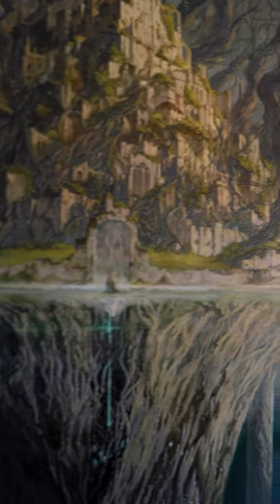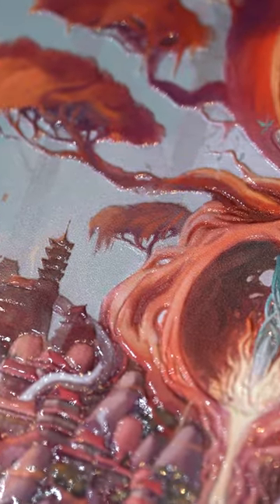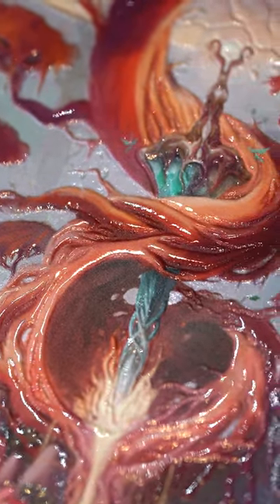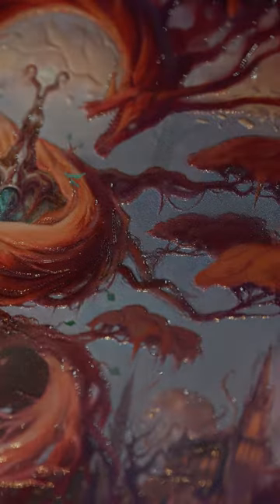All you have to do is toggle on Texture in the product type off to the side of Displate.com. Thank you to Displate for being such a big supporter of the channel, and please check out the link in the comments if you're interested in getting one of these.